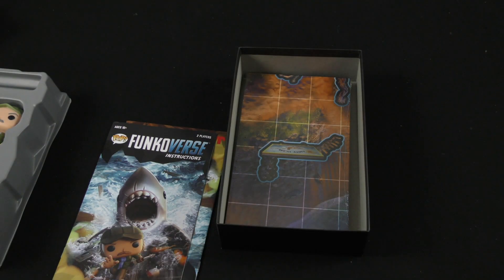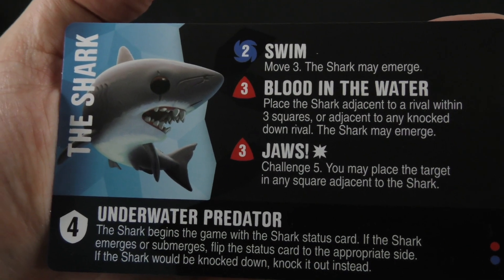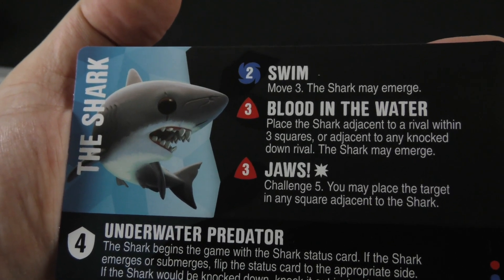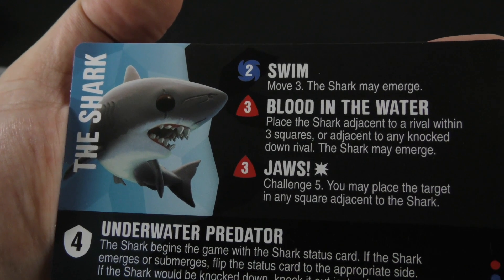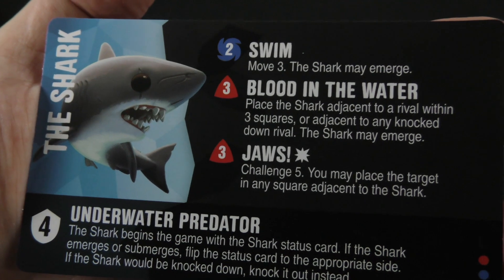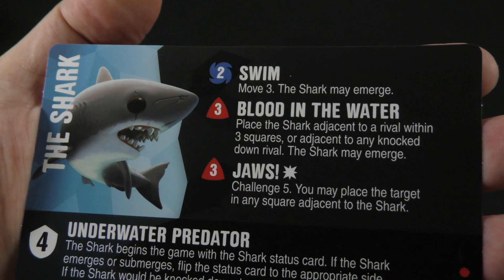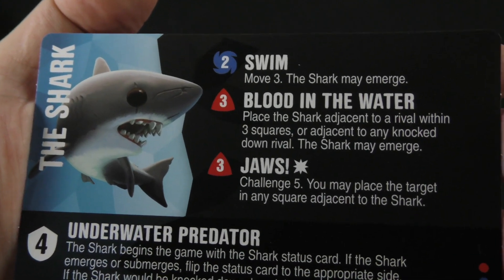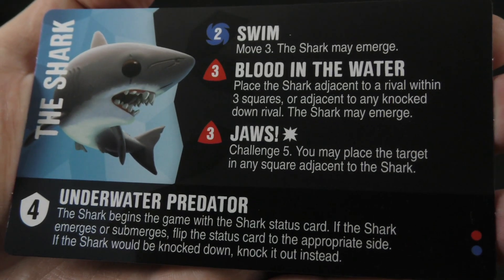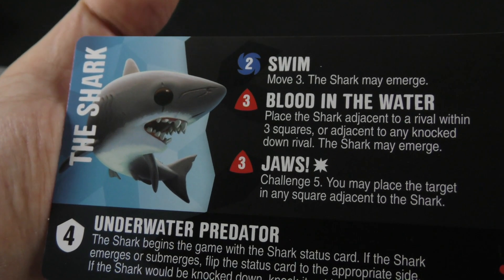Then we've got the Shark. Two blue power: Move 3, the Shark may emerge. Three: Blood in the Water — place the Shark adjacent to a rival within three spaces or adjacent to any knocked-down rival, the Shark may emerge. And three: Jaws — Challenge 5, you may place the target in any squares adjacent to the Shark. The Underwater Predator passive: the Shark begins the game with the Shark Status card; if the Shark emerges or submerges, flip the status card to the appropriate side; if the Shark would be knocked down, knock it out instead.